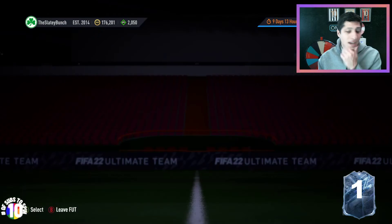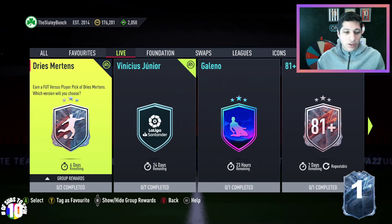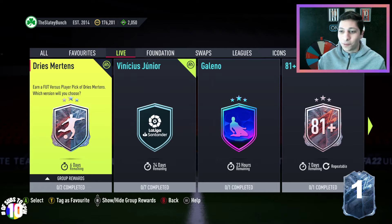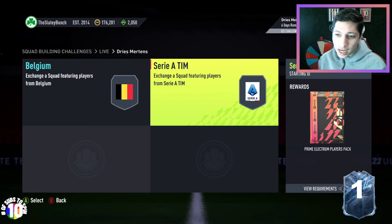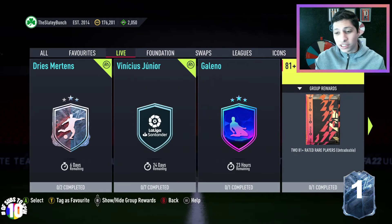Let's go over to Squad Building Challenges and see what we have. I didn't see anything in terms of objectives. Looks like there's a Dries Mertens Fire and Ice, so similar to Pulisic — you can choose a different version of Dries Mertens. Unfortunately, you can't actually see what the two cards are in the menu, which is really dumb. So if you do want to do this card, you should go look at Footbin. He's an 84 and an 85, and those are actually really decent packs back. Dries Mertens usually has a really nice card in this game. We have 81 double upgrades as well.